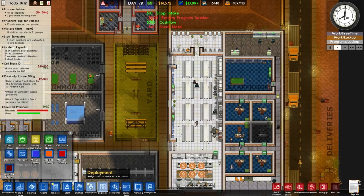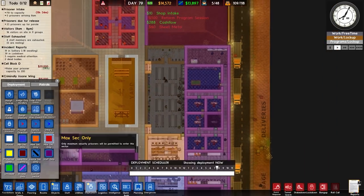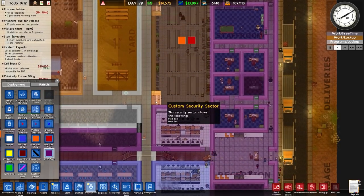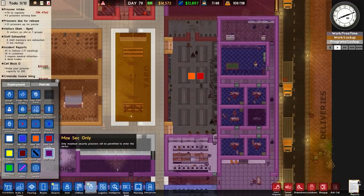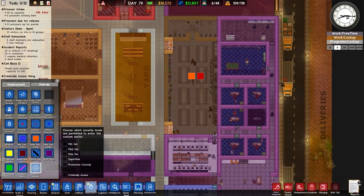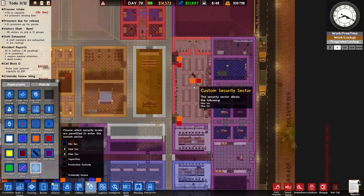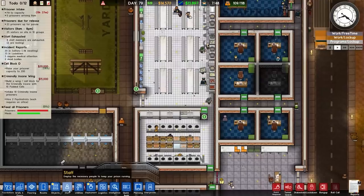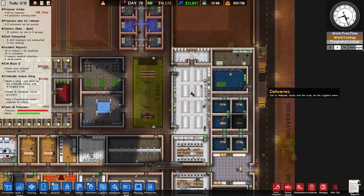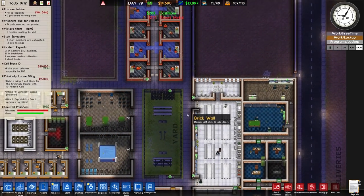It seems that having that as the custom sector doesn't work — it's to do with the staff-only nature of it. Because of the entranceway, of course — it's these bits. Setting that as a custom sector should fix it. So we can still have that as medium security so the medium prisoners can work there, and this one is now set up correctly.